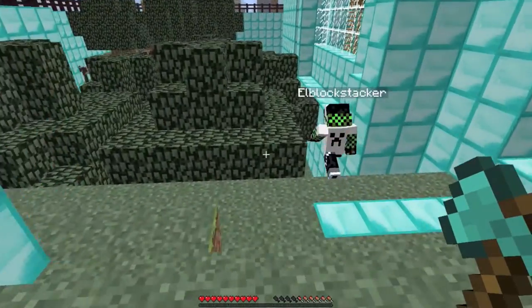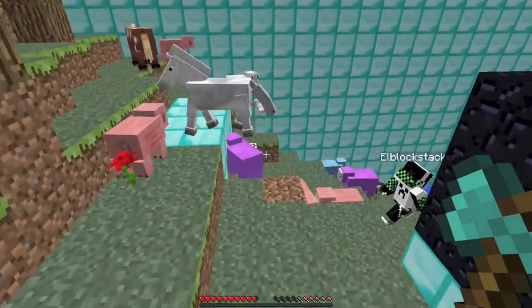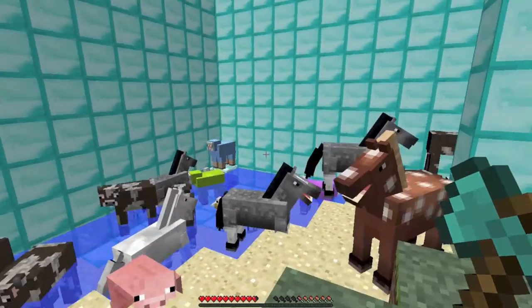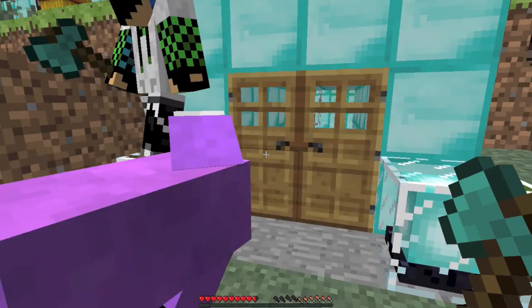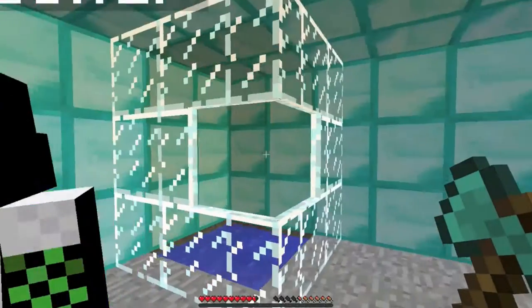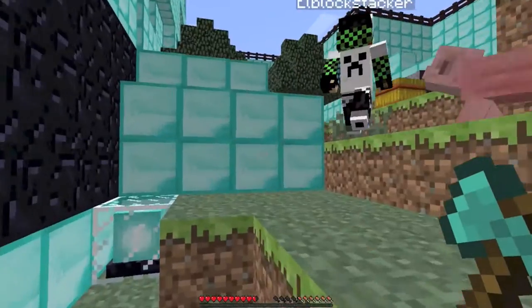Let's go down here. There are a lot of other animals here — I see horses, and there are a lot of animals in this corner. We have a lot of stuff. In this place is the infinite lava pool and infinite water pool, but you have to get buckets first. Let's go inside the house.